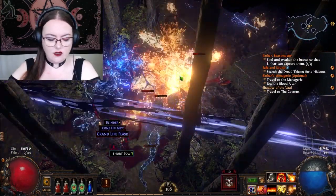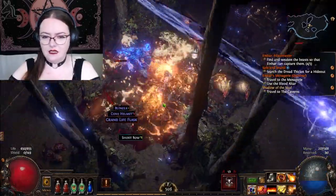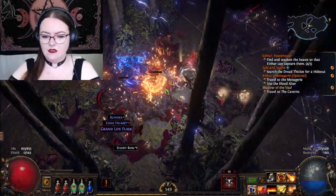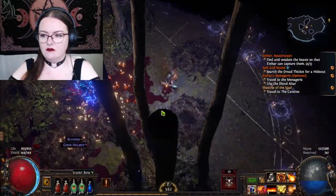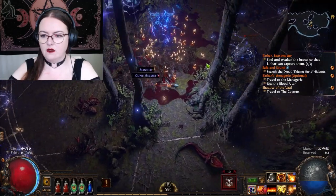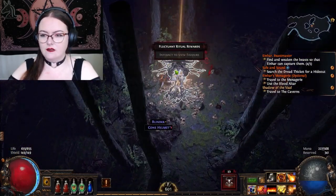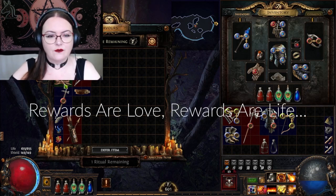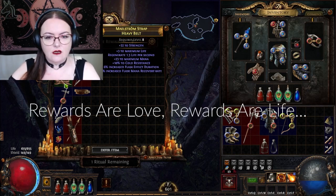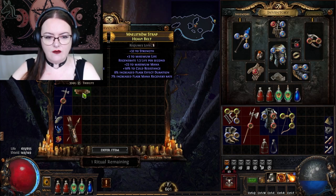I'm pressing buttons and I don't know what I'm doing. Sounds like cast life to me. Grand Life Flask — I'm glad I didn't miss picking that up. Grand Manor Flask. Let's view our rewards. Our belt is quite good, so I don't think we want that. Extra life, extra mana, fire resist, lightning resist, chaos resist.